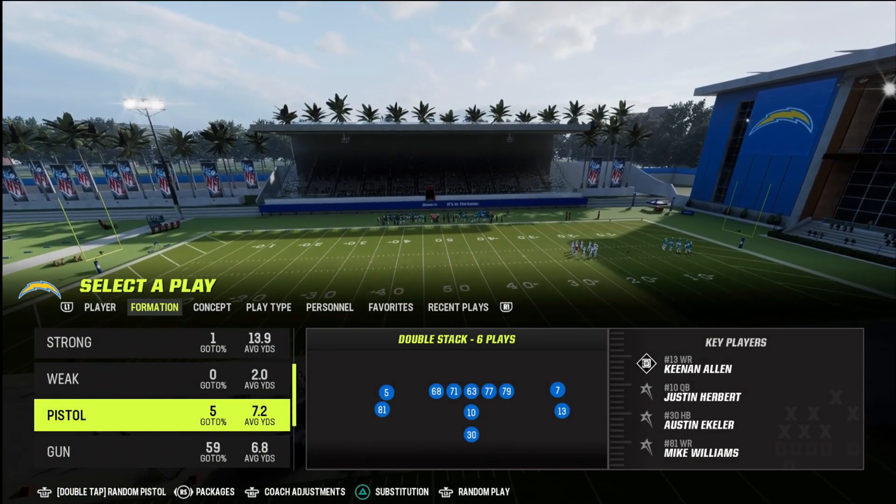Now let's do it versus cover 3. Cover 3 can be a little bit more difficult. Versus cover 3 I like to go to the inside receivers a little bit more, depending on where I can pass lead it and where the safety goes. You see how the safety converts back to the middle inside — we have that little seam that we can pass lead to the inside. These inverted seam streaks get a great release off the line, cut right down the middle, and you can pass lead that right to the inside. Read that safety, see where he goes. You can also still sometimes get to the outside receivers if they're shaded inside. Versus cover 3 I'm usually looking to the seams, but I can also get it to the outsides as well.